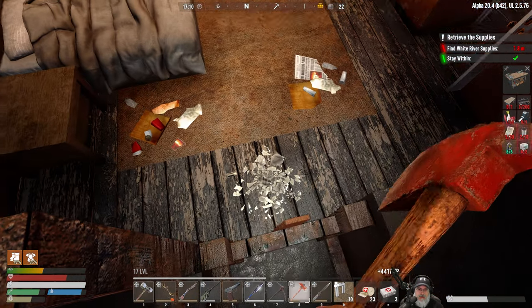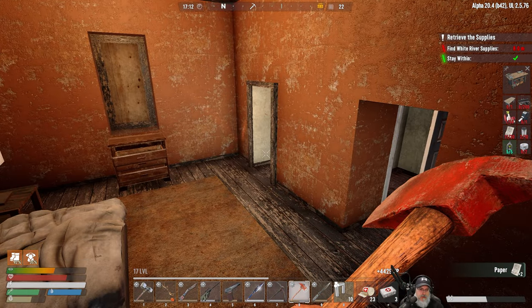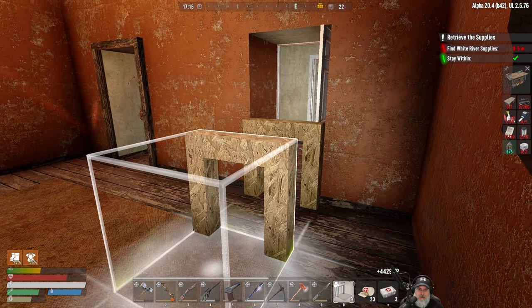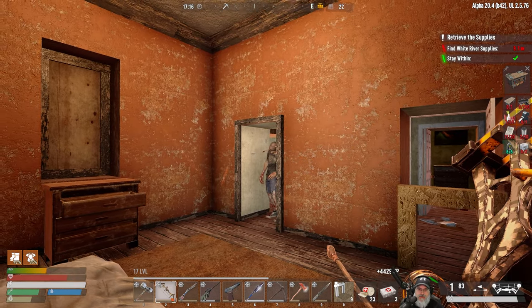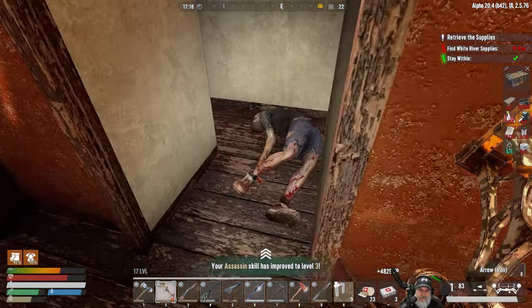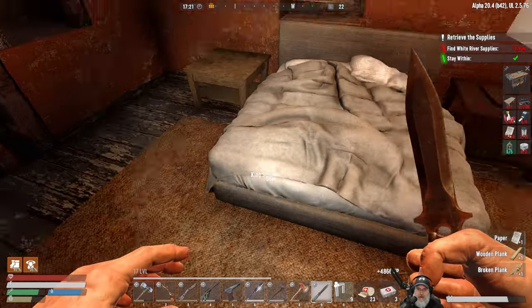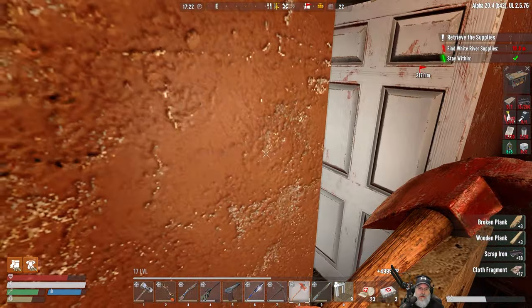That door's locked. Let's get ready to rumble — yep, there is a zombie over there. Let's try to quietly take care of it. I love it! Anything behind there? Nope. Let's get the goodies from the bed here. Zombies.